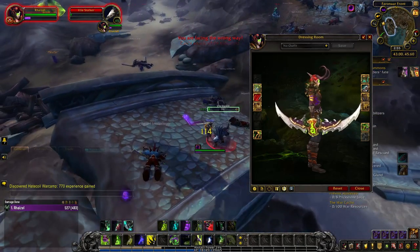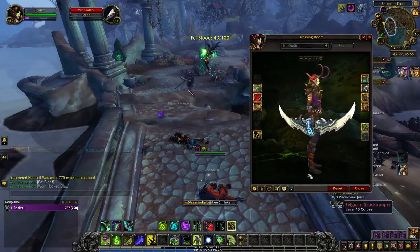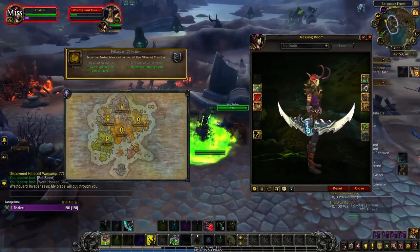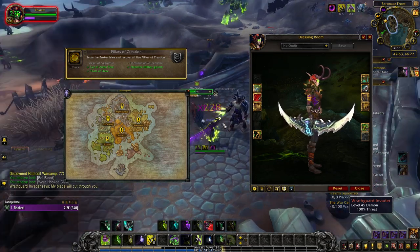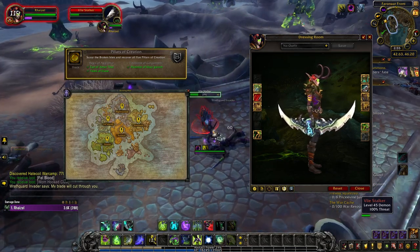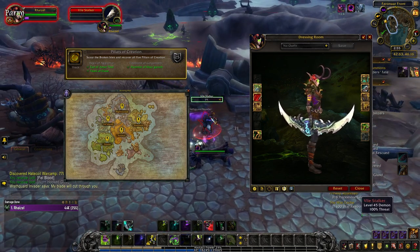After unlocking the base tint, you unlock the blue tint of the Twin Blades of the Deceiver once you recover one of the Pillars of Creation. Each pillar is a reward for completing the entire questline in one of the Broken Isle zones: the Aegis of Aggramar from Stormheim, the Hammer of Kaskarth from High Mountain, the Tears of Elune from Valshirah, the Tite Stone of Golganath from Azuna, or the Eye of Amonsoor from Surmar.